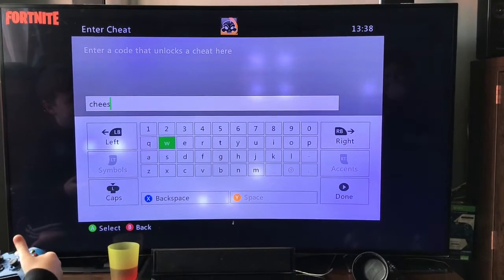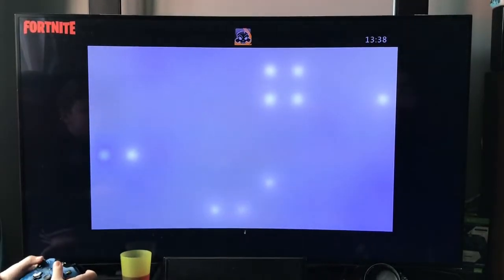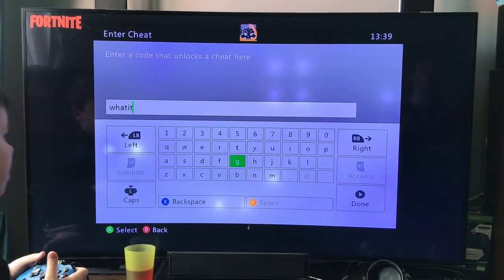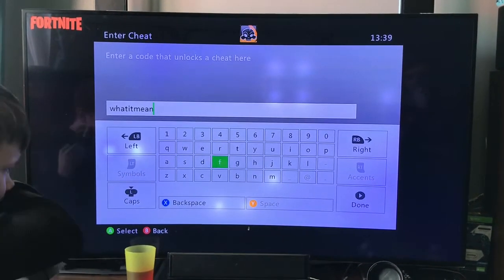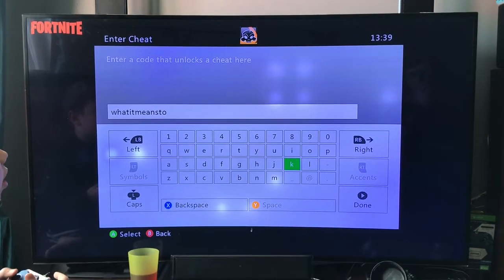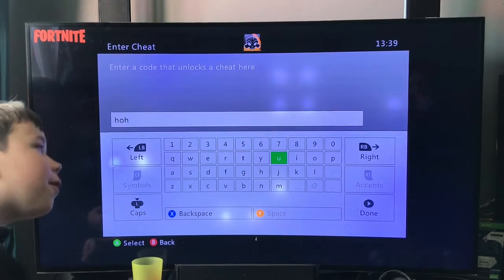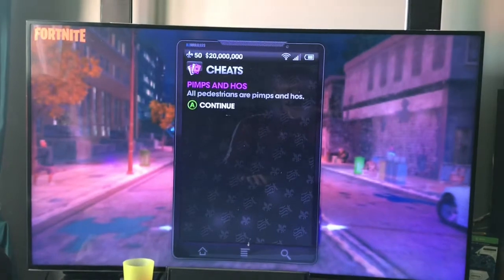You probably know this one — it's the money cheat. Next one you probably wouldn't know. Carrying on, the next cheat is 'ho ho ho' — I have no idea, tips and ho's.